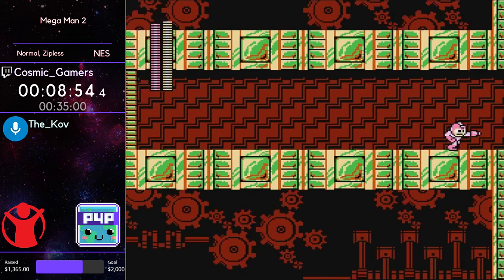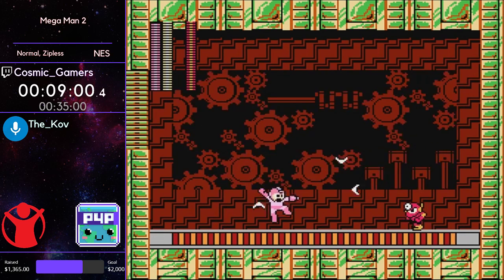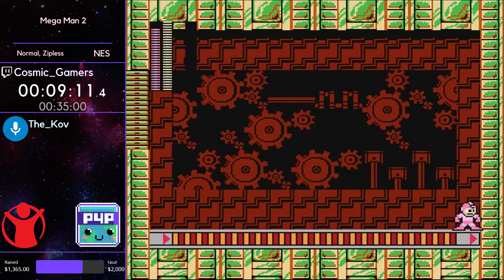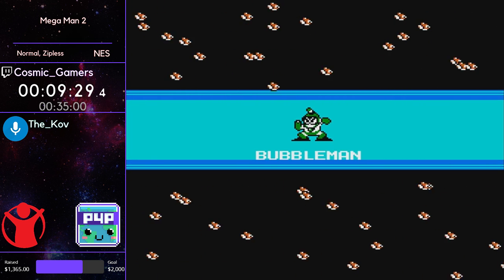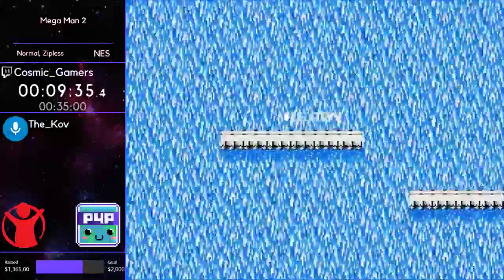Now we're at Metal Man. Metal Man will stay on his side of the screen as long as you don't come across halfway. He will also not shoot at you unless you hit the shoot button. The quick boomerang has a property where you can hold the button and it will keep shooting. What Cosmic does is hold the shoot button down as the screen transitions to the boss — that way Metal Man will not shoot back — and as long as you stay just left of the middle and start hopping, it'll be good.